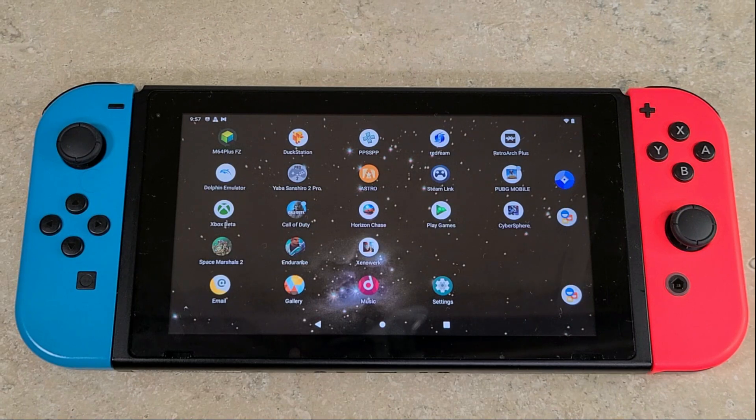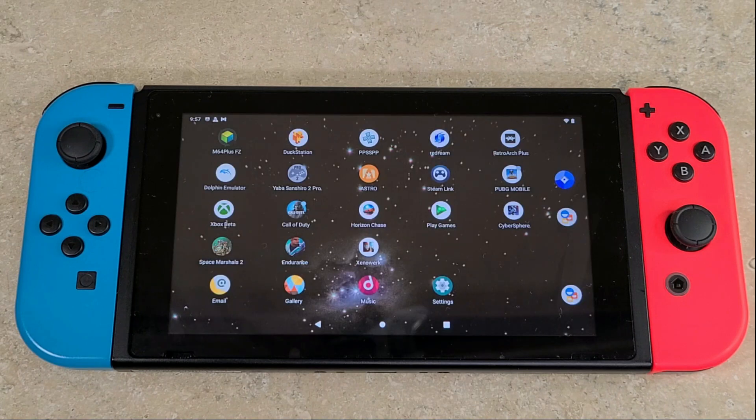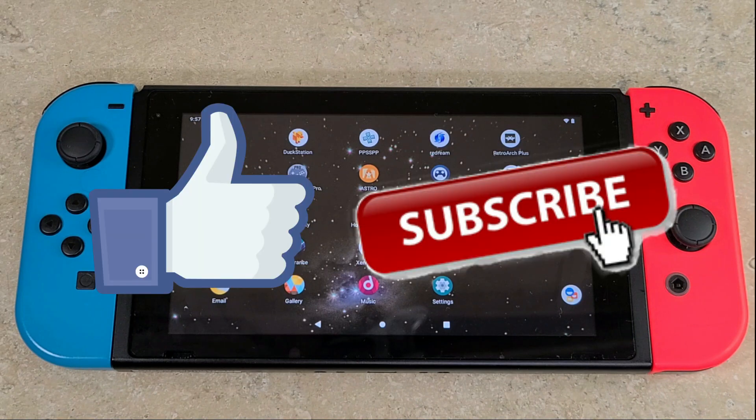What's up everybody, Low Tech back at it again. Today we're looking at Android 10 on the Switch — specifically Android gaming. I'm going to be going through about seven Android games. I was really in pursuit of native controller support. I had to throw in PUBG and Call of Duty Mobile, although the controller support is not the greatest, just to show that they run. Most of the games have native controller support without any messing around. If you enjoy this video, don't forget to hit that like button, and please subscribe. Now let's take a look at some Android gaming on the Nintendo Switch.